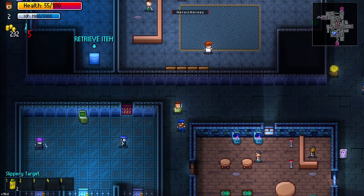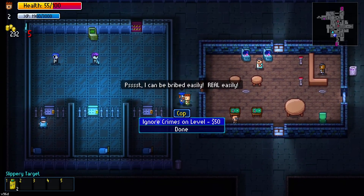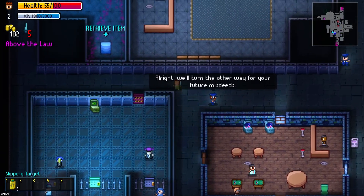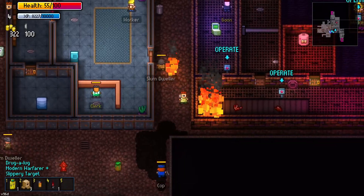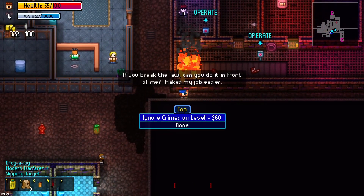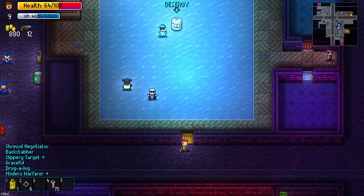To unlock the cop character, all you have to do is bribe an NPC cop 3 times. This can be done across multiple runs, so if you don't have enough money to bribe a cop, you can do it later. Cops mostly exist on every floor except the park and uptown.